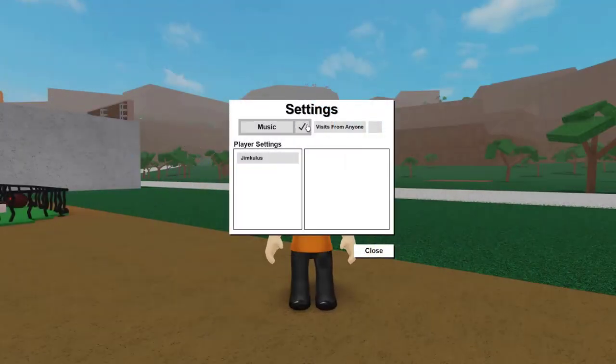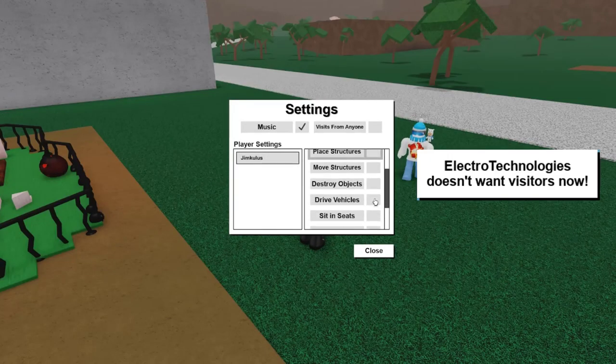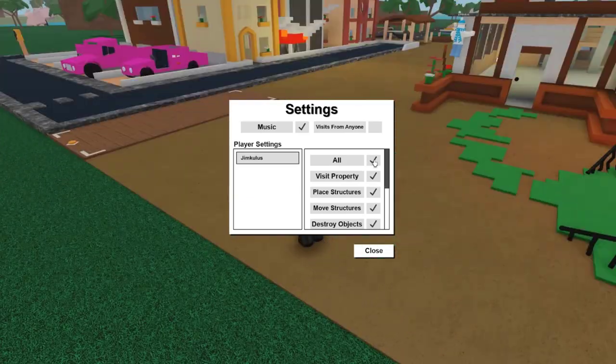First off there's this visits from anyone setting, and this is basically just a server-wide blacklist. You can unblacklist people specifically by going into the player settings and clicking on visit property. There's also an all button that turns everything on and everything off.